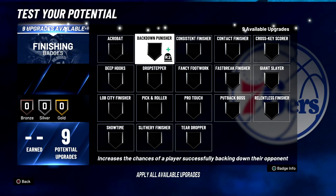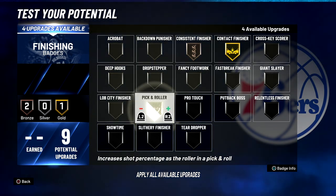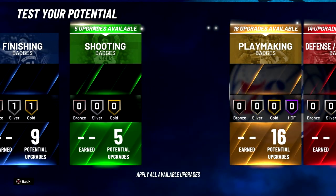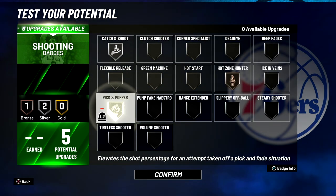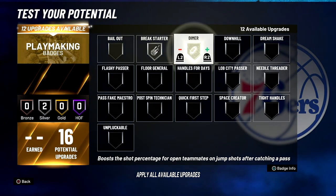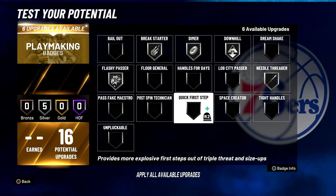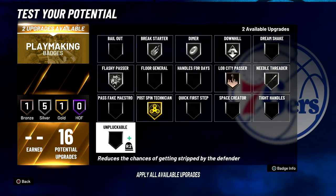For finishing badges: consistent finisher on bronze, contact finisher on gold, pick and roller on bronze, pro touch on bronze, put back boss on bronze, and relentless finisher on silver. For shooting badges: catch and shoot on silver, hot zone hunter on bronze, and pick and popper on silver. For playmaking badges: break starter on silver, dimer on silver, downhill on silver, flashy passer on silver, needle threader on silver, lob city passer on bronze, postman on bronze, technician on gold, and unpluckable on silver.